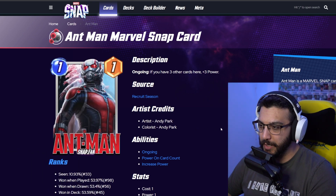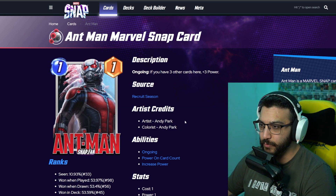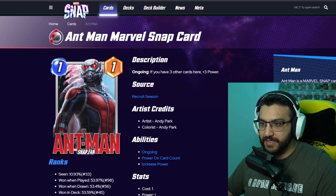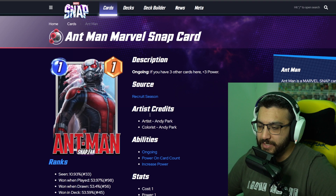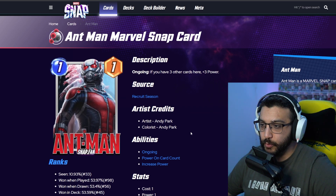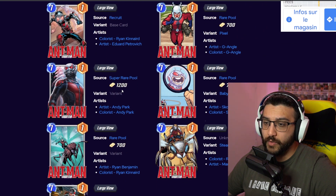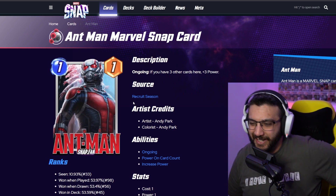Next up. Andy Park is the artist for this one. I'm pretty sure this is the MCU version — it definitely looks a lot like it. This is obviously him shrinking down, but you see him as a bigger version. Very cool, I like this one a lot. This is one that I would buy — if I were to see this in the shop, 100% I would purchase it. It's 1,200 gold, pretty expensive, but I think it's worth it.